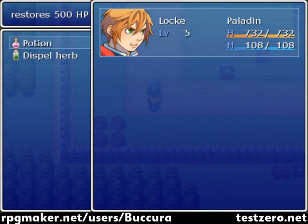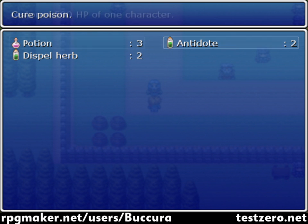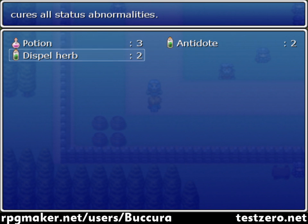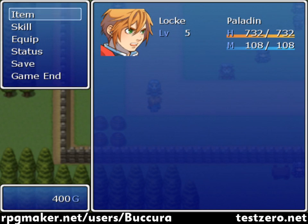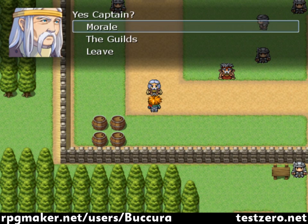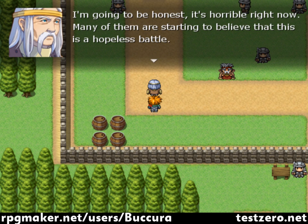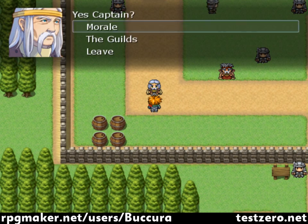Let's talk to people. We have items too — potions, 500 HP, antidote, dispel herb — which is about three quarters of his health. Tell me about morale. Many of them are starting to believe that this is a hopeless battle.